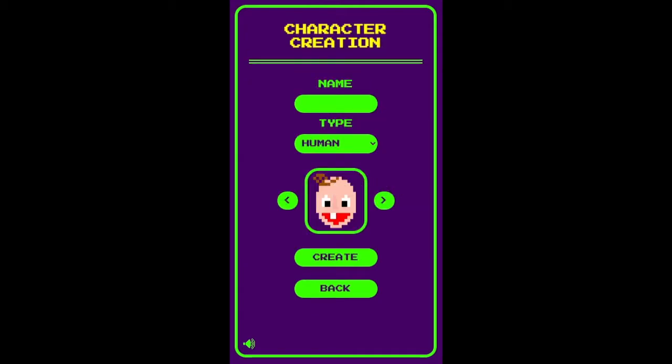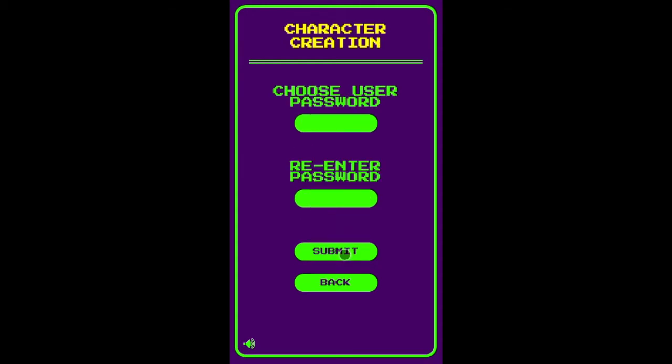Now it's time to give shape to our character. We can call him Balash, and he will look like this. Now we need a password to secure our login and we land in the hub.